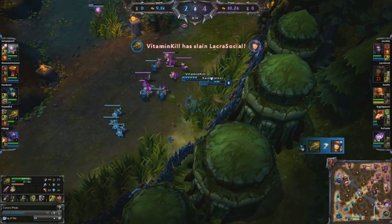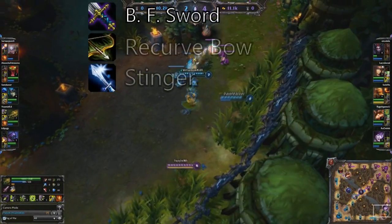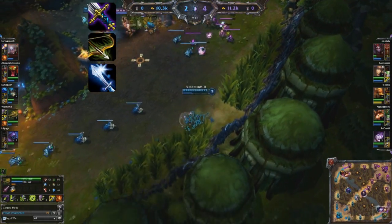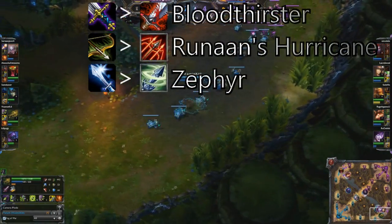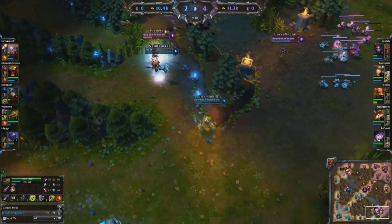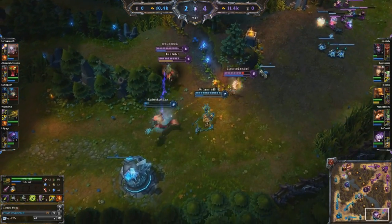Which brings us to mid-game. At this point you should have Berserker's Greaves, a BF Sword, and possibly a recurve bow. Use these items to build into your first core items. Bloodthirster and Runan's Hurricane are a must, followed by the tenacity-giving Zephyr. I take Bloodthirster over Infinity Edge because personally I prefer Lifesteal over Crit.